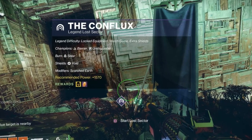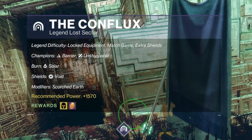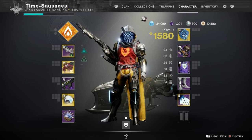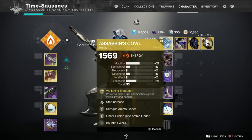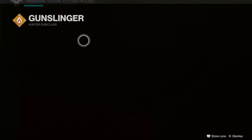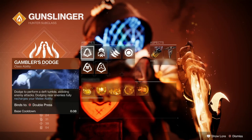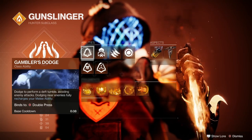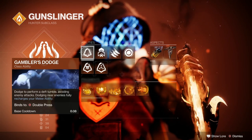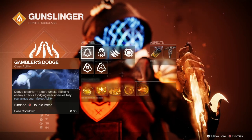Let's have a quick look at this Lost Sector: we've got Barrier Champions, Unstoppable Champions, a Solar Burn, Void Shields, and Scorched Earth — which is the most annoying thing, because they chuck loads and loads of grenades at you. I'm running Assassin's Cowl: whenever I kill someone with a powered melee I get invisibility and my health starts rebuilding, and finishers do that as well. I'm using Blade Barrage and Gambler's Dodge because the double-press recharges your melee ability, which ties into Assassin's Cowl — but remember you've got to be near enemies, otherwise the melee won't recharge.